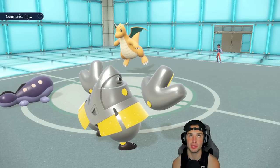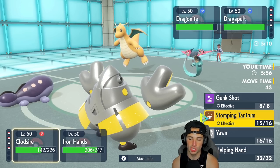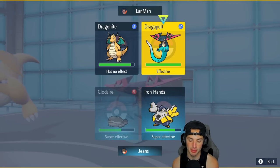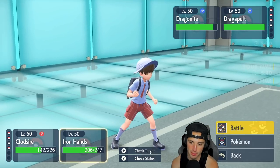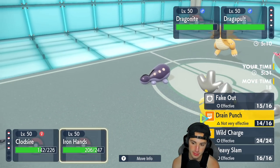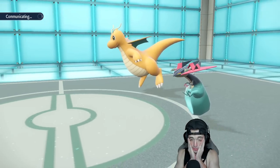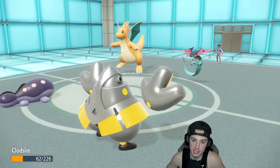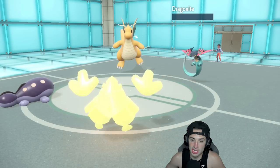Dragonite can use Extreme Speed on me — kind of wish we had Farigiraf. But Clodsire should be able to eat an Extreme Speed. We have two turns left in Trick Room. I want to try Gunk Shot but I'll just use Stomping Tantrum to get damage on Dragapult. I double down on Dragonite — even though Dragapult's a bit of a problem, I can always Sucker Punch later. Clodsire eats the Extreme Speed, Gunk Shot lands for big damage, Wild Charge KOs Dragonite. We take Rocky Helmet and recoil.